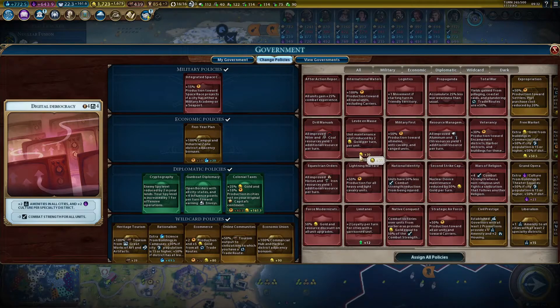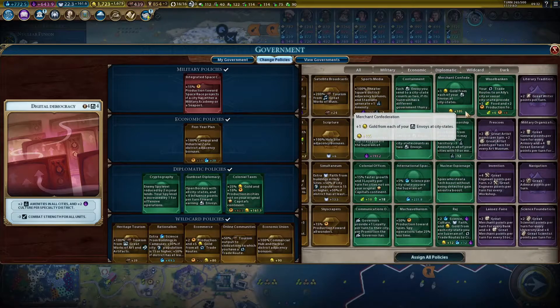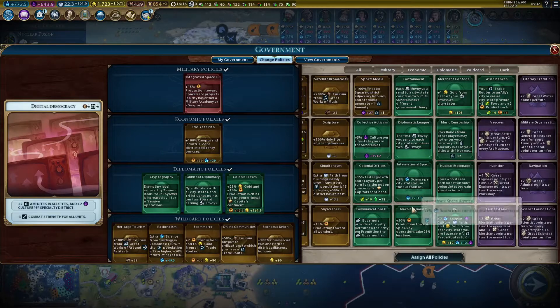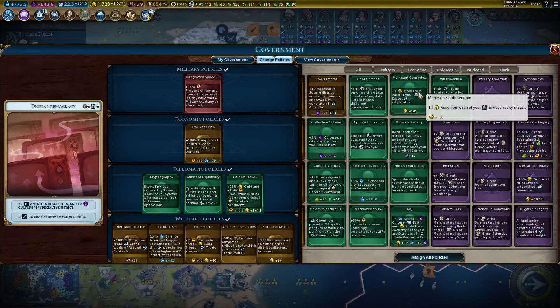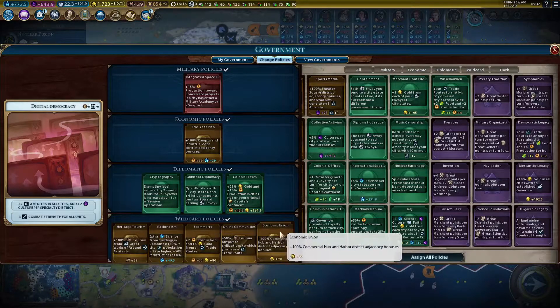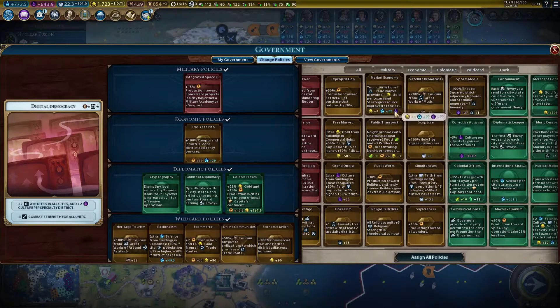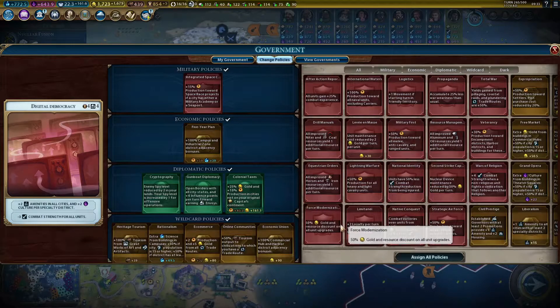The same applies to gold income as well. For example, look at this — these envoys add up to 100 versus 90, which is not a huge difference. But look at this one: it's 102. So we have two cards — merchant confederation and mercantile legacy — that are beating economic union.